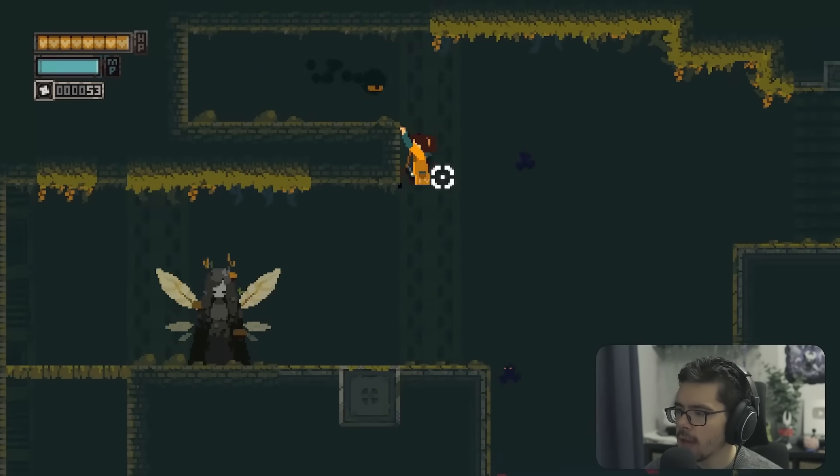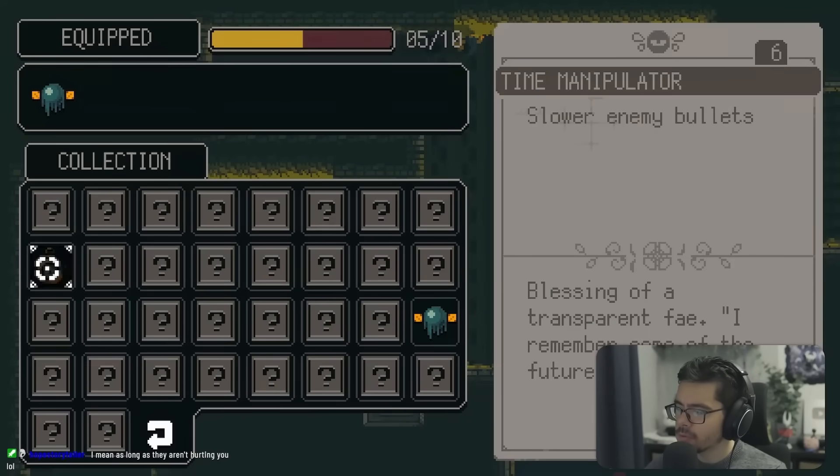We found a trinket called Time Manipulator that slows enemy bullets. Probably can't equip both trinkets at once though.